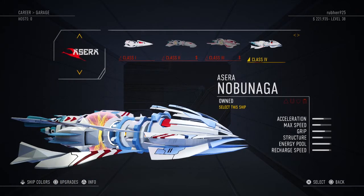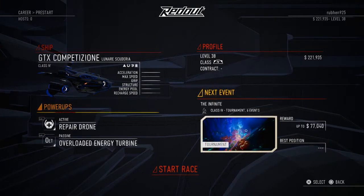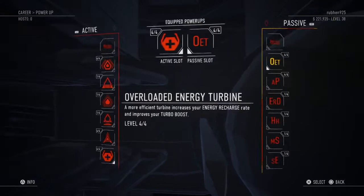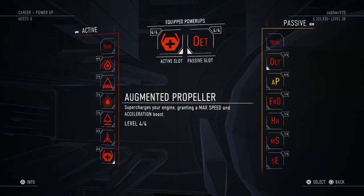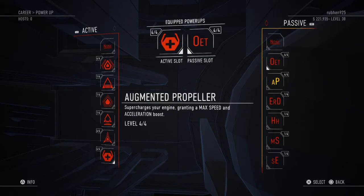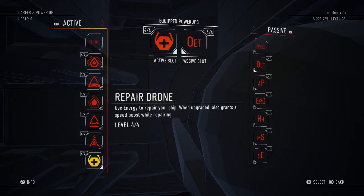For a ship like the Nobunaga, where acceleration and max speed aren't great but its energy pool and recharge speed are insanely high, I'd still use the repair drone since its durability isn't great. But I'd swap the passive to the augmented propeller, which supercharges your engine directing a max speed and acceleration boost. You don't need the overloaded energy turbine since the Nobunaga's recharge is already maxed — instead you get extra speed plus the repair drone speed boost while constantly repairing.